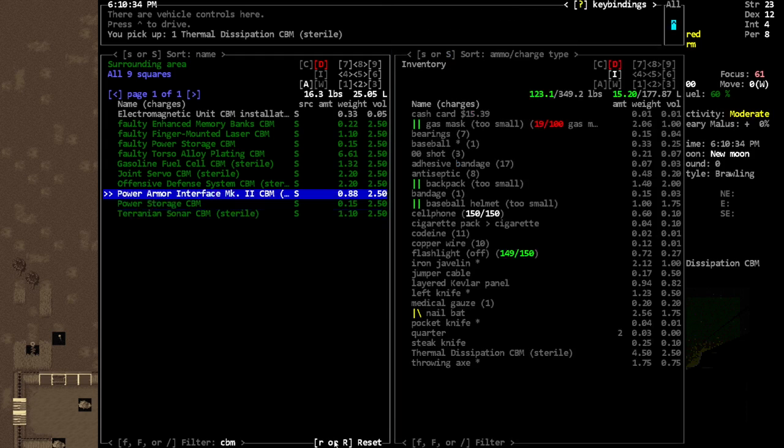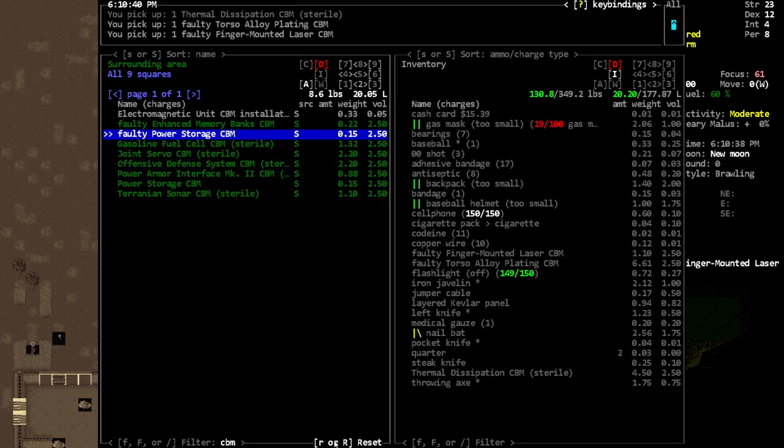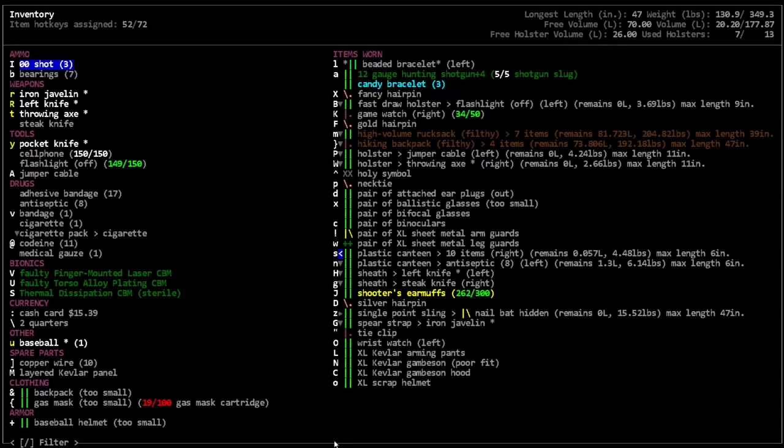We don't need the gasoline one anymore. Torso alloy plating - alloy sounds kind of useful, let's get that on us. Finger mounted laser - I think you can shoot a little beam out of that right, do a little damage.